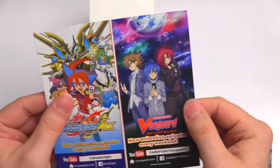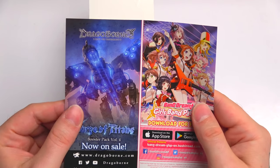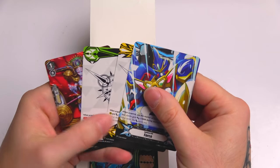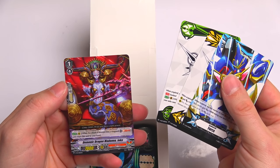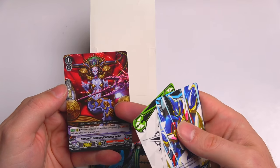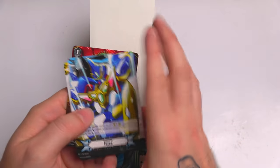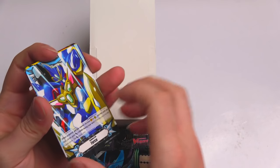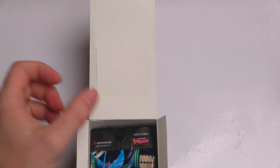There's a leaflet in here - apparently there's a new Vanguard game coming out soon, not sure if that's only for Japan. But look at that - that looks hype! And you actually get a promo card - that's a Kagero promo card, you actually get that in this set, which is pretty cool. And look at that - a Dimensional Police force marker! That is right there for me!